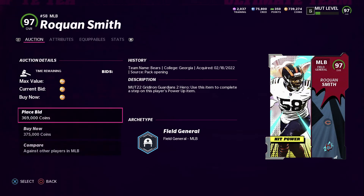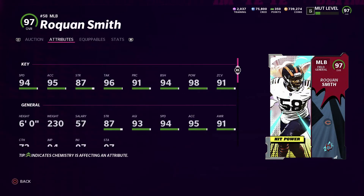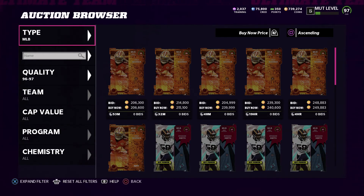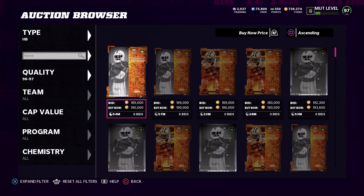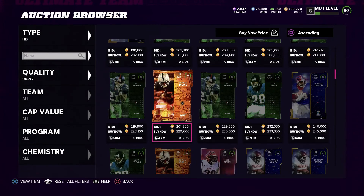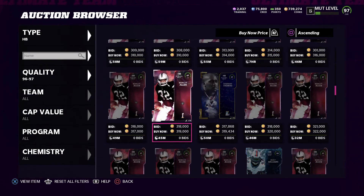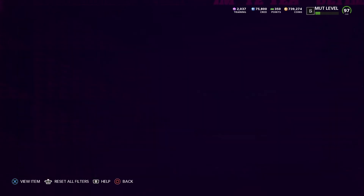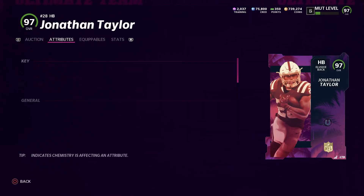Roquan Smith is another one I thought about adding to my team. He has 94 speed, 95 acceleration, 87 strength, 96 tackle, 91 play recognition, 94 block shed, 98 hit power, and 91 zone. He looks really fast and good, but middle linebackers haven't really worked well in this game since like Madden 17 unless you use a safety-type player like Derwin James or certain specific cards.